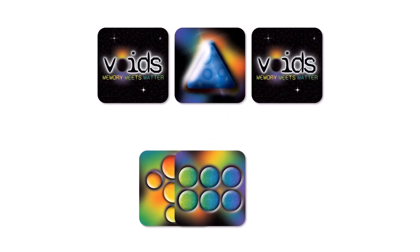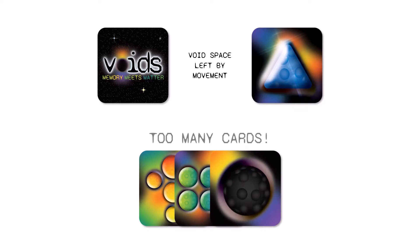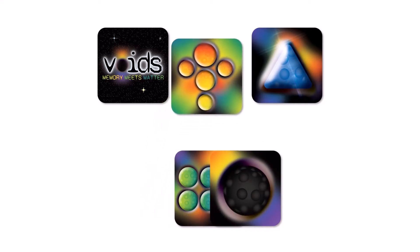You can only hold a maximum of two cards in your hand, so if a third card is picked up from the board then one of the three cards must be placed face down into the square left by you moving. If you can't place a card then it is discarded to the box.